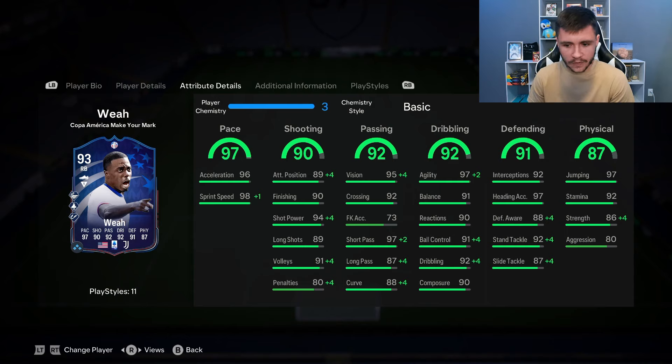If you go ahead and implement him as an overlapping fullback, I think that those are some really good stats. The 87 physical might be an area to improve with a specific chem style. He does have 92 stamina, which is solid, but then only 86 strength and 80 aggression.